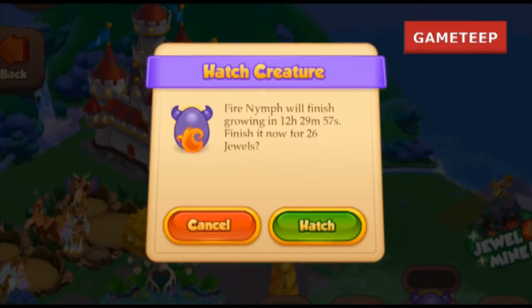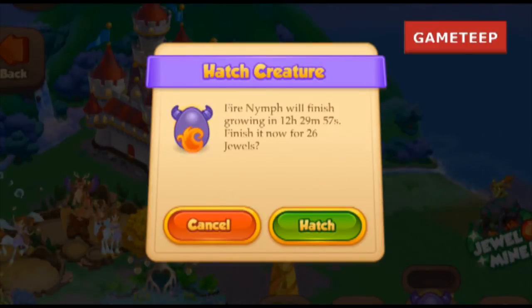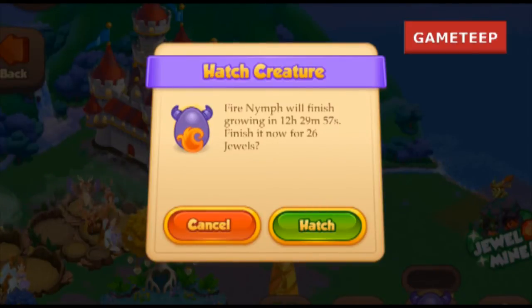You cannot summon the creature directly using just the direct elements, so you do have to use a combination with a mixture of at least three or more elements. I haven't been able to confirm other combinations, but this one is confirmed — it does work 100%. Good luck summoning, and I hope to see you in the next video!